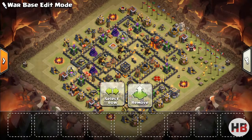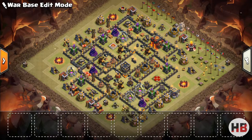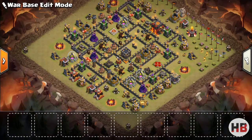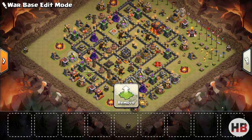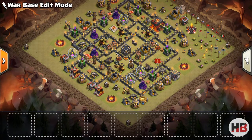This way big bombs cannot be triggered by a kill squad based army, since the attacker is forced to start his attack from the queen's side. One more thing — hogs also hate spring traps, so always place them between defense units because that is where hogs will go first. There are a lot of enemies of hogs.